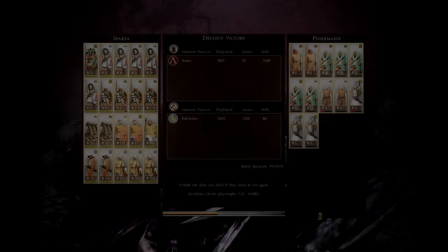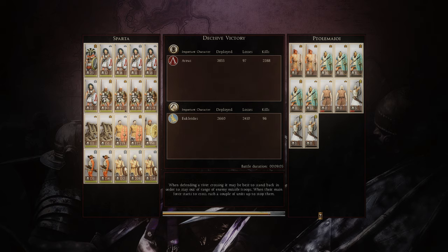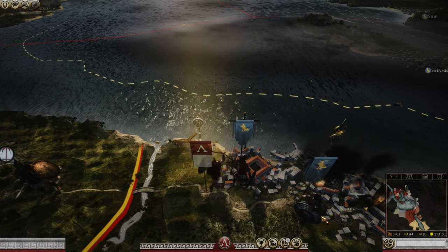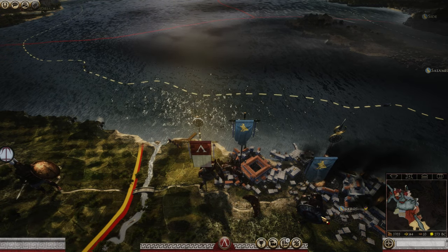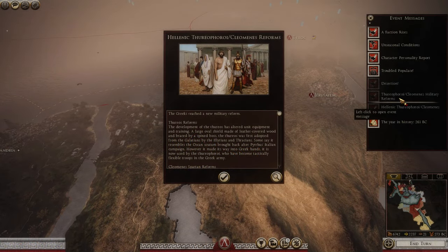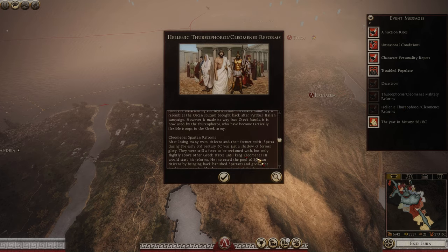We now have our positions solidified in the east — not only Jerusalem but now Tyros. I also want to take Cyprus very shortly, as it's in the same province. The statistics show my Galatian swordsmen did fantastic — they'll be a continuous unit we rely on. We didn't really take any casualties at all, so that's really good.